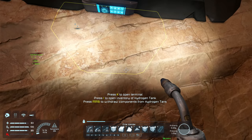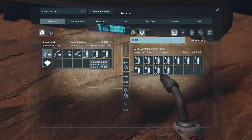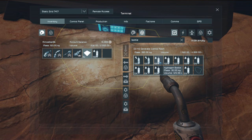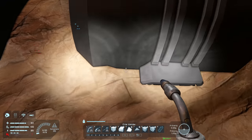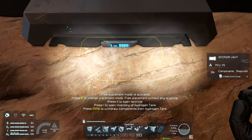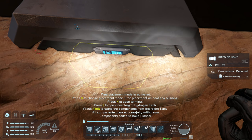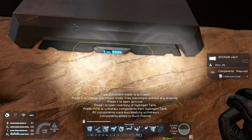So let's just grab some jetpack fuel here. Now what I'm going to do is start placing down the lights for the other pillars for the larger landing pads. I'll withdraw a whole bunch of interior lights so that we actually have the components to place them down.